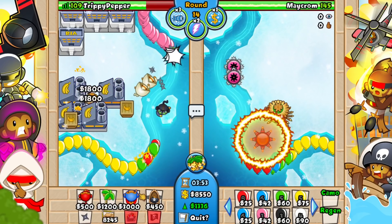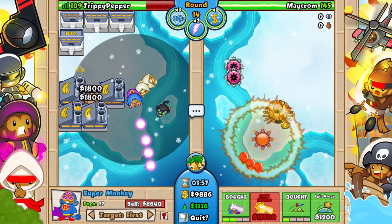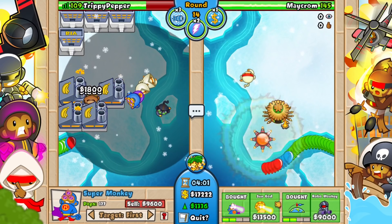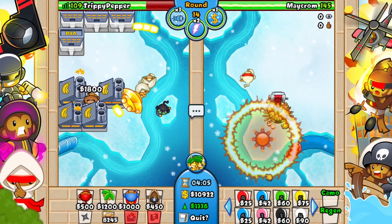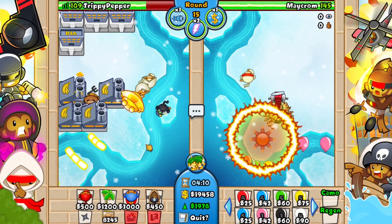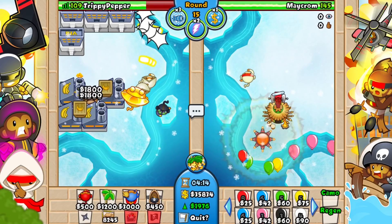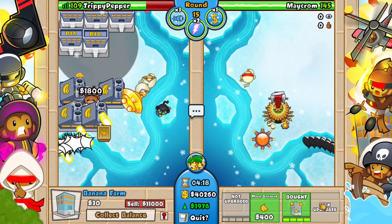Also, I'm just going to make sure I have a good tower up, so I'm going to get up a nice Sun God right here. It is a shame that we don't have camo detection for it, but it is what it is. Maycrom has a ninja over there, he has the village, he has the Tac Shooter. He has some decent towers. Definitely that Tac Shooter is going to do work against all of the grouped balloons. So we just got space pinks — we are absolutely not going to struggle to any of this stuff right now. However, in a couple of rounds, we are definitely going to start struggling.